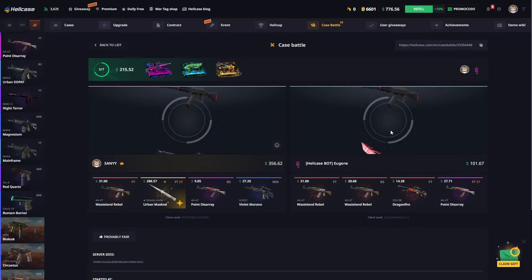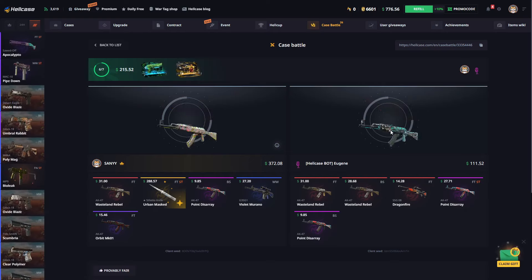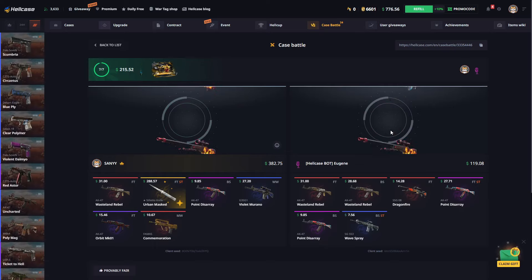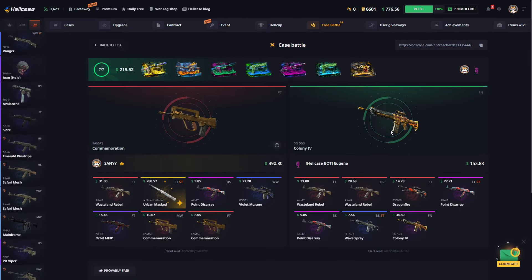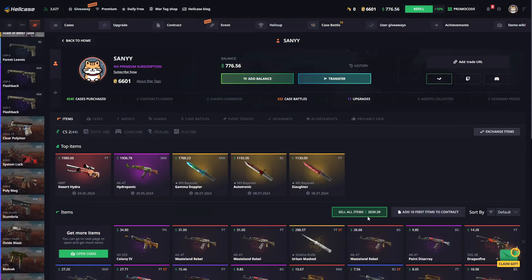We have three cases left. What will come out of these three cases is quite important for us. We're almost at $400. Come on, man — I want another knife. That's a nice $550. Our total balance — we are already over $2,000, friends.